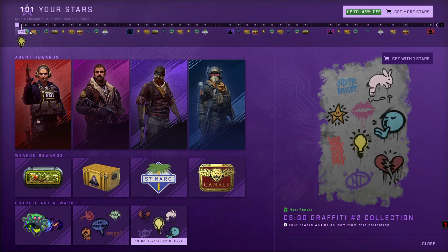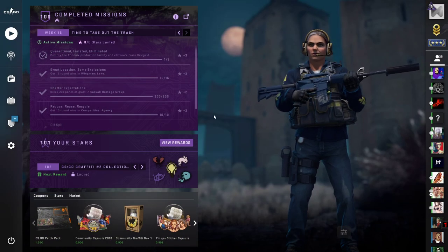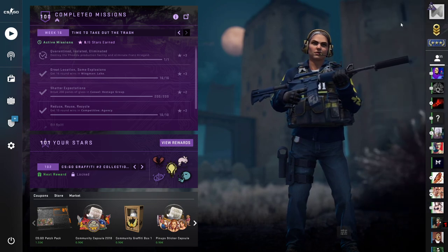And of course, once you complete all 100 missions — as you can see, I already completed them all and it started from the beginning — once you complete all of them, you will get the diamond coin. The coin will be upgraded to diamond.